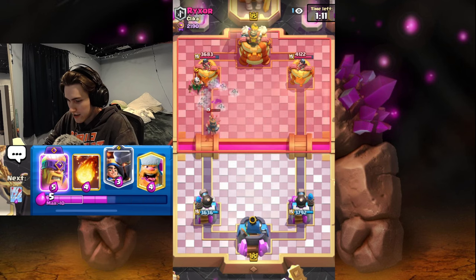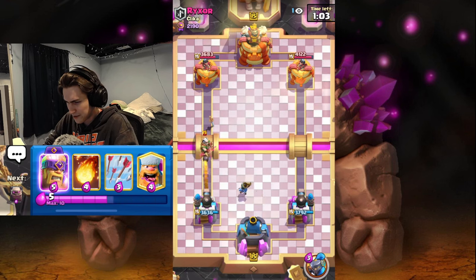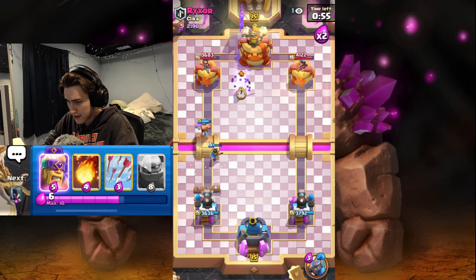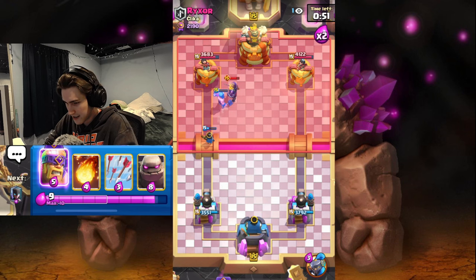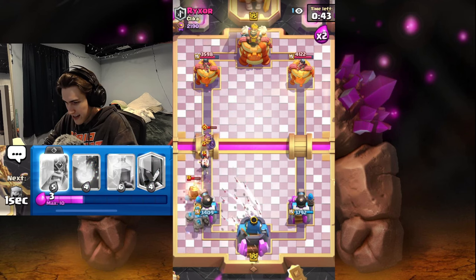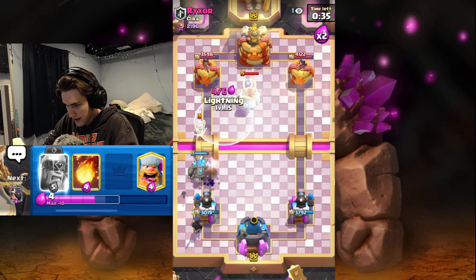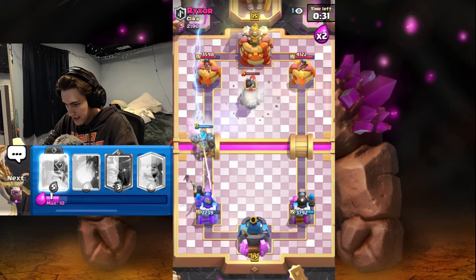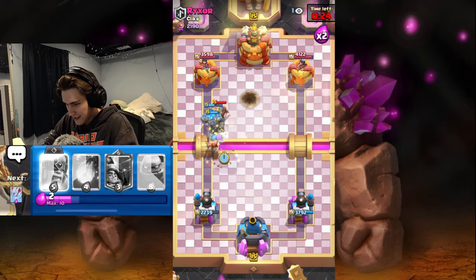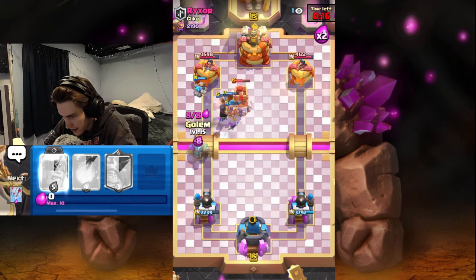I'm pretty sure I watched a video about this deck and I think it was like only pros know how to play it — we'll see if this guy is a pro or not. The magic archer did get a nerf recently so it is a little bit slower. We got the lumberjack and the little prince on the knight. I'm going to go golem — he's probably just going to go miner and wall breakers. We could just arrow that and the golem is going to tank that knight. I'm actually going to lightning the bomb tower and the magic archer — he's going to get a lot of tower damage, but I think the best thing is to get our golem to the tower.